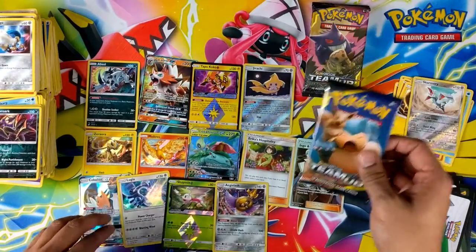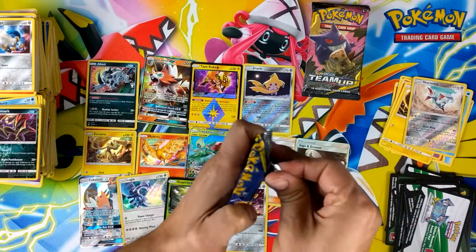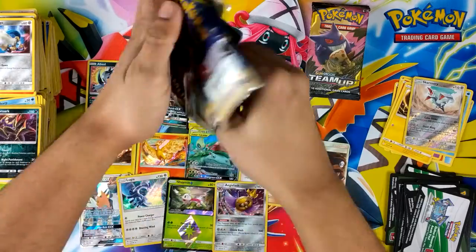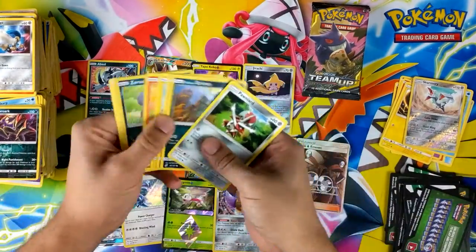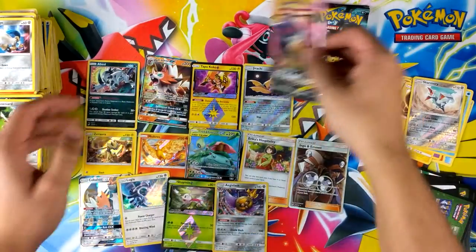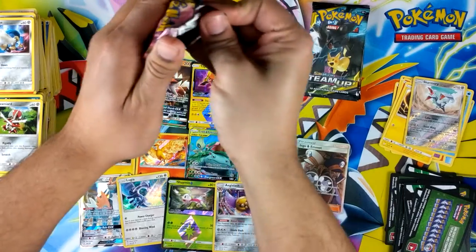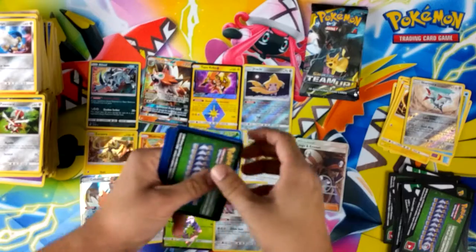How many holos we got? 1, 2, 3, 4, 5, 6. How many GXs? 1, 2, 3, 4... 6.